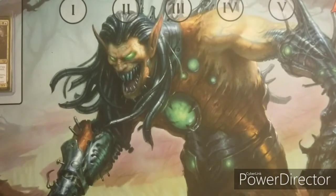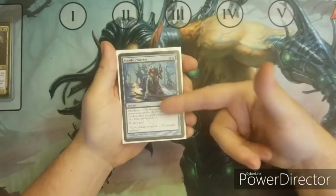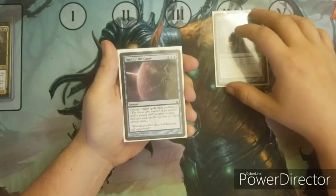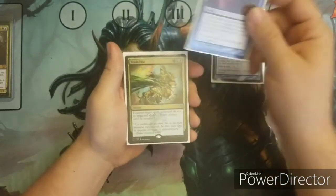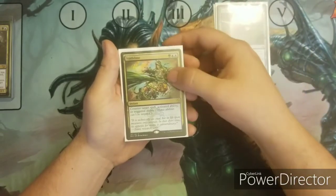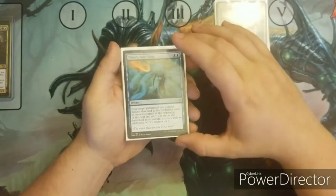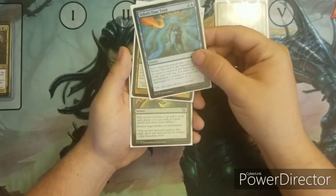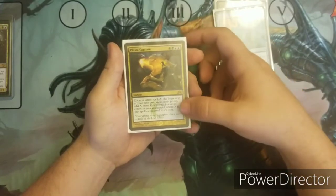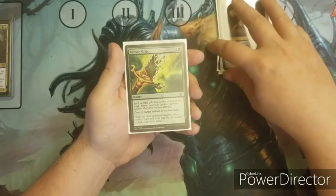The next set of cards are the instants I run. Steady Progress — proliferate and card draw. Fuel for the Cause — counterspell and proliferate. Void Slime — another counterspell. Teferi's Time Twist. Plasm Capture — another counter. And Krosan Grip.